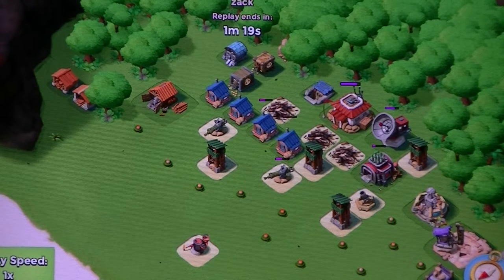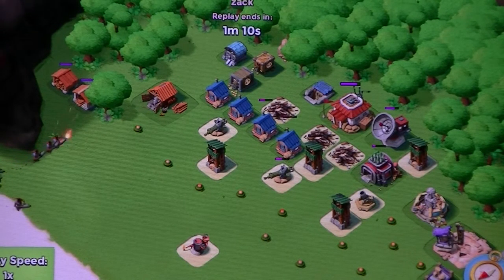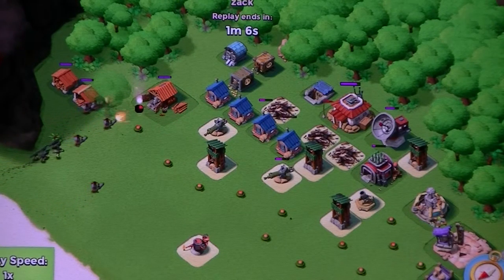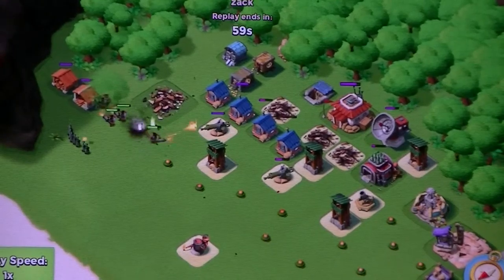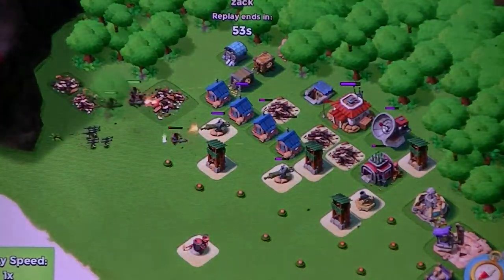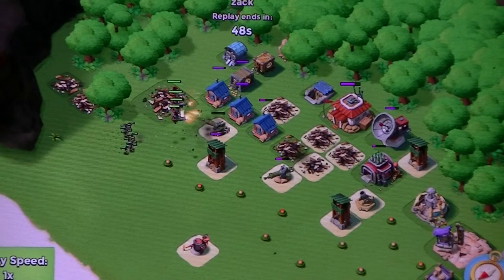Cannons gone, sniper towers remaining. Heavy Zuka deployed now - they are rampaging through some resource buildings. Zookas on the wood storage, but now they are advancing on the machine guns and sniper towers.